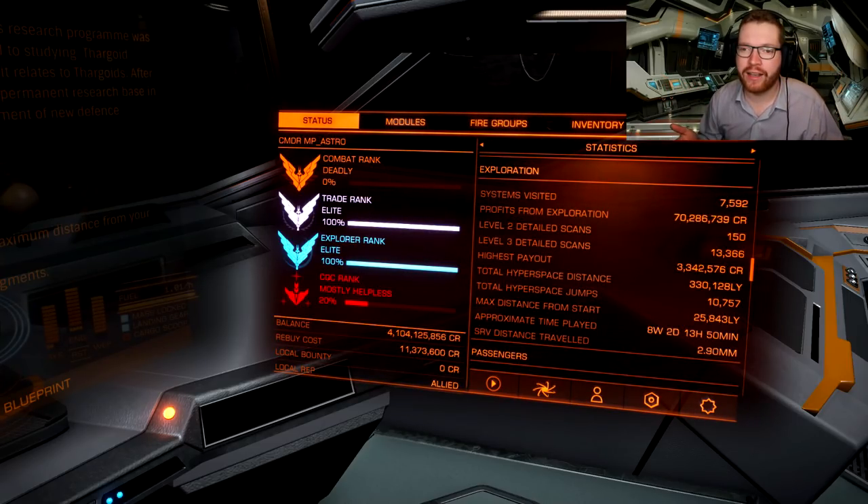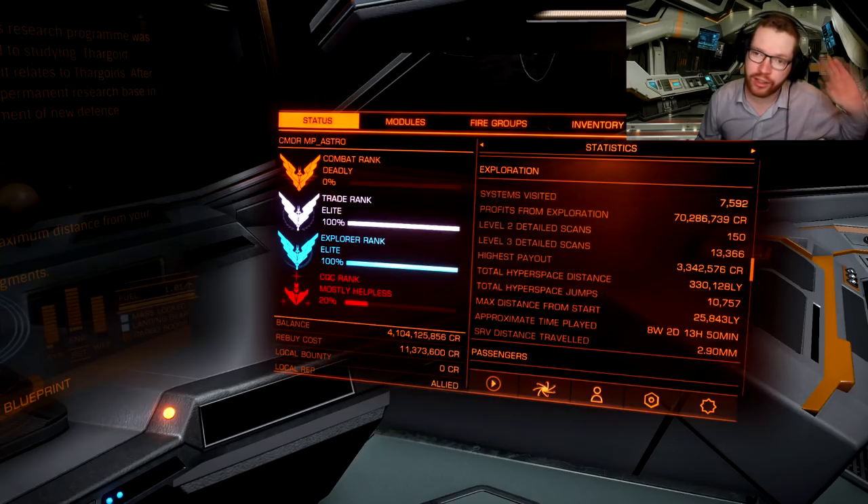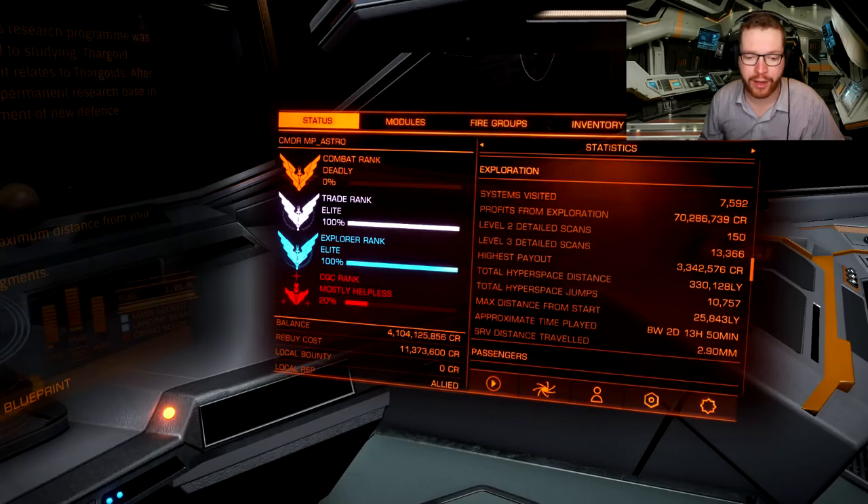In that case I have a video that shows you how you can fit an exploration ship for new players very cheaply. Click the info icon for that video, and then basically just pick a direction and keep jumping until you get that above 5000, at which point Palin should send you a message inviting you to his base.